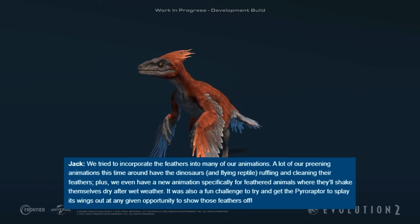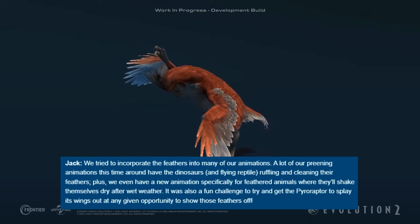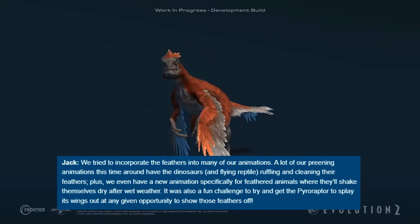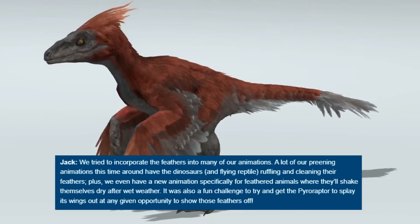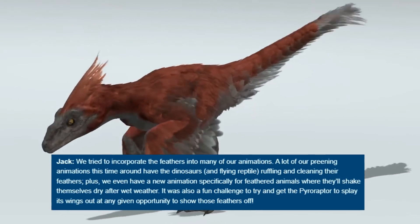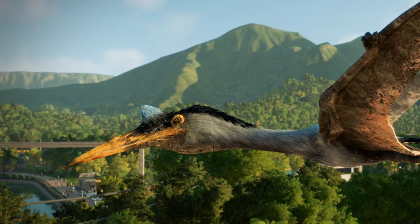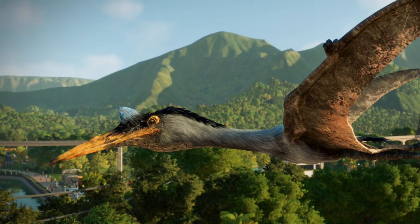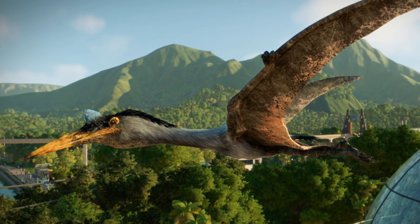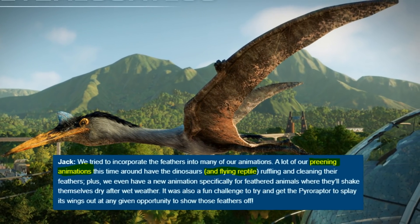Jack says: we tried to incorporate the feathers into many of our animations. A lot of preening animations this time around have the dinosaurs and flying reptile ruffling and cleaning their feathers. Plus, we even have a new animation specifically for feathered animals where they'll shake themselves dry after wet weather. It was also a fun challenge to try and get the Pyroraptor to splay its wings out at any given opportunity to show those feathers off. I can't wait to see feathered dinosaurs in my Jurassic Parks — and of course the Quetzalcoatlus, which I think might have some interesting preening animations for its own fluffy feathery coat, as it specifically mentions flying reptile in this little bit that Jack spoke of.